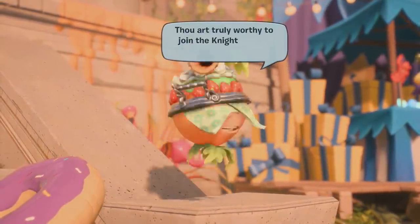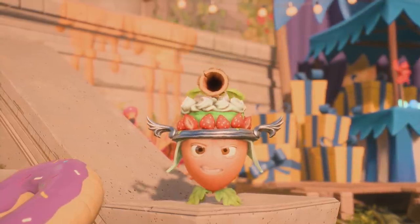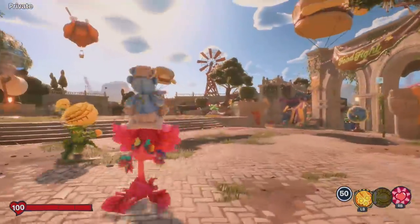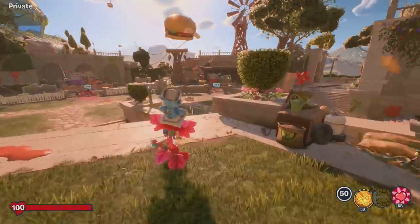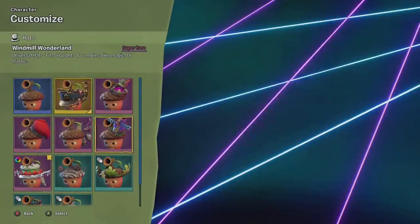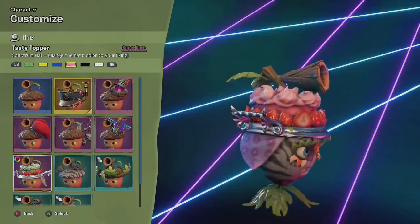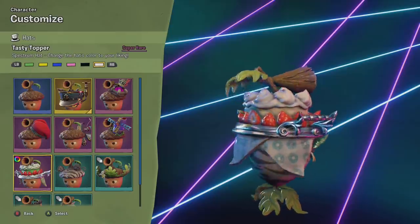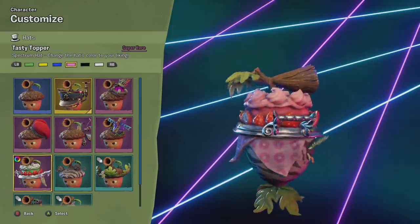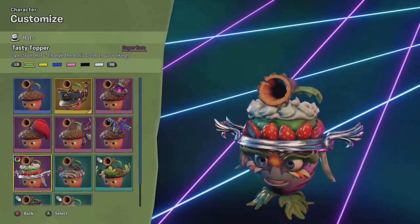The NPC says: "Thou has found all my pies. Thou art truly worthy to join the knights of the lazy Susan. Take your prize — it goes well with ice cream and battle." And we get ourselves the Tasty Topper, which is a spectrum hat for the acorn — it is actually the hat that he is wearing. It's a spectrum hat so you can change it into multiple colors: green, yellow, blue, pink, black, and white. The little handkerchiefs also change colour as well as the cream that he has. It's a cool hat — I wish the fruit would change as well, but you can simply get this for collecting all 24 pies.